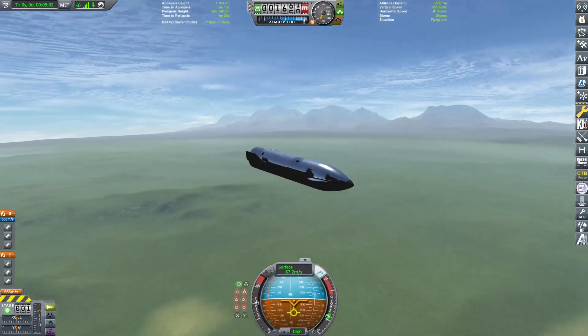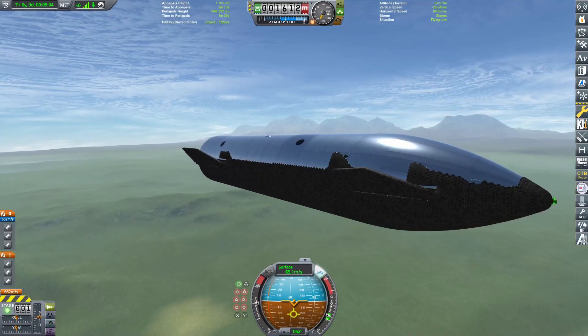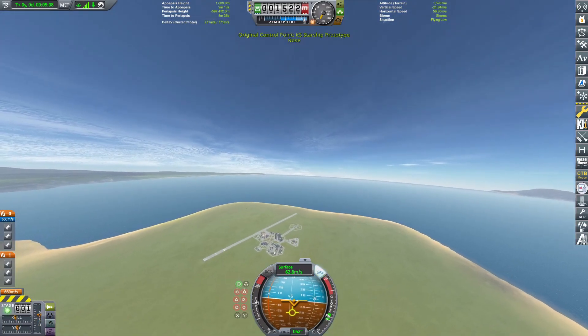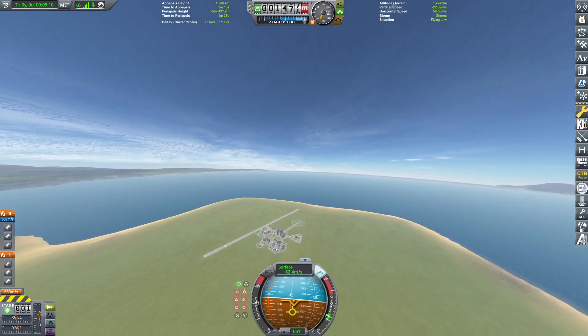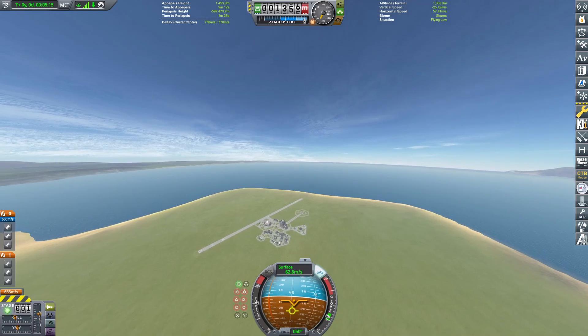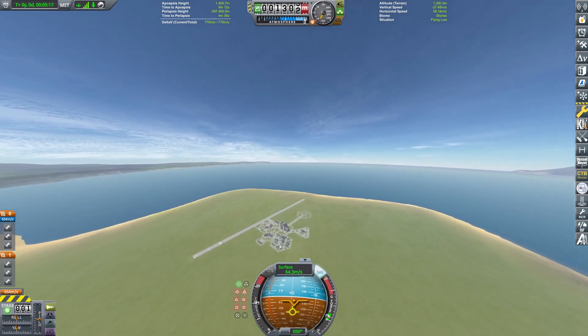Hello everybody, and today I'm going to be trying to land this Starship, but we have to be in this camera view the entire time down. It's going to be first person mode all the way down to the ground. I'm going to do the flip, the landing burn, and the whole shebang in this first person view.